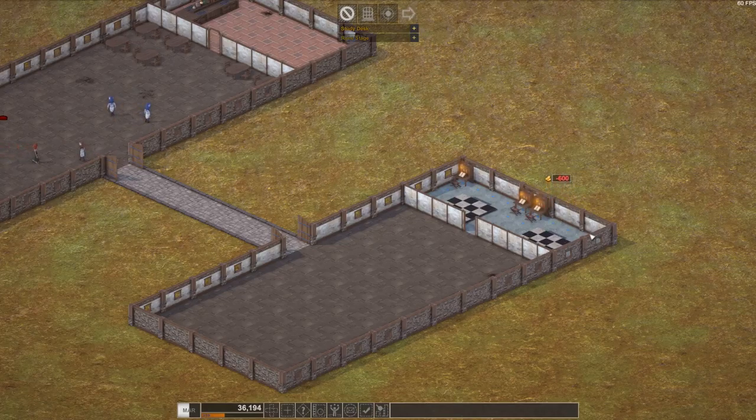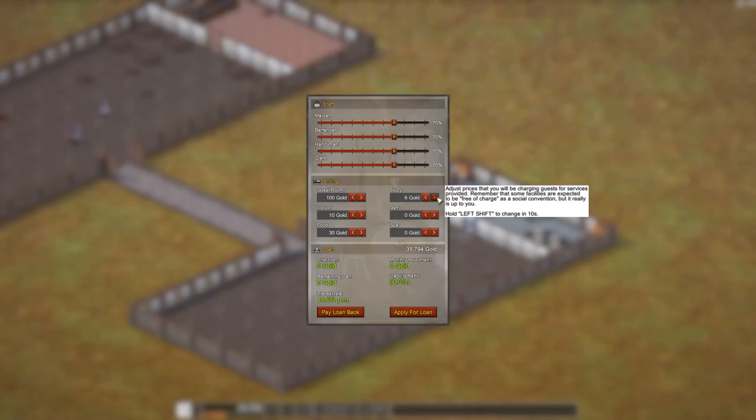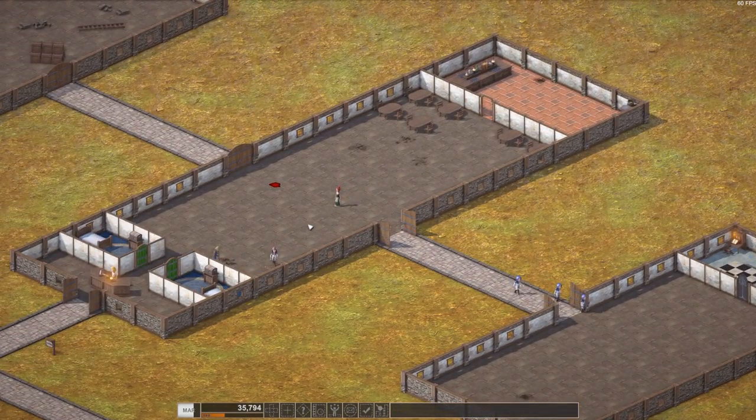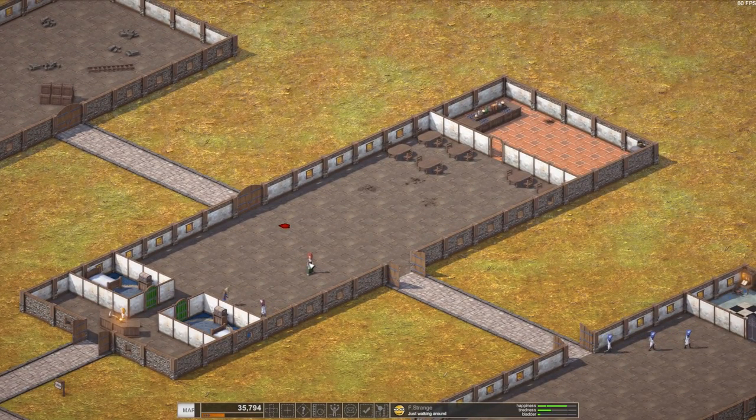Maybe another study desk — that's perfect! Let's set our policy: 20 gold for study, the maximum. Guest room: 110. Liquor should be at least 15. Food: let's make it 40. Yeah, that's fine. Moving to study. So we have a maiden.